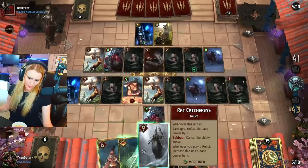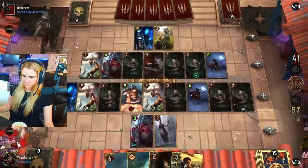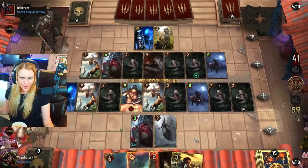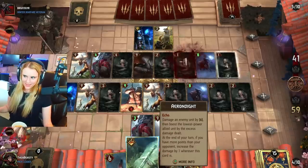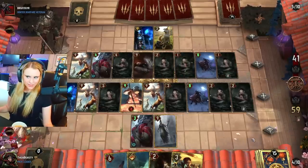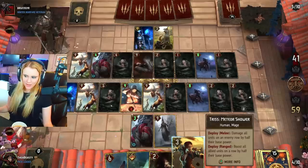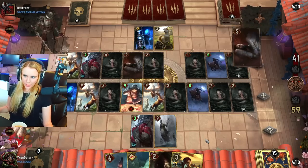Boost an allied unit by four or play a Rat Catcherous. It's a bit more commitment than I was okay with, honestly — I probably did it more for Erendite than anything else. I likely pass after this. I mean I could very well play Triss at this point but it's useless because again it's a mirror match — what's the point?